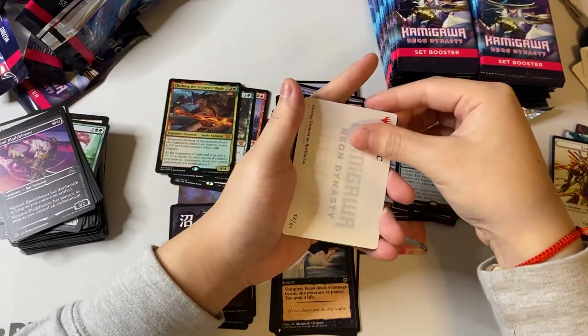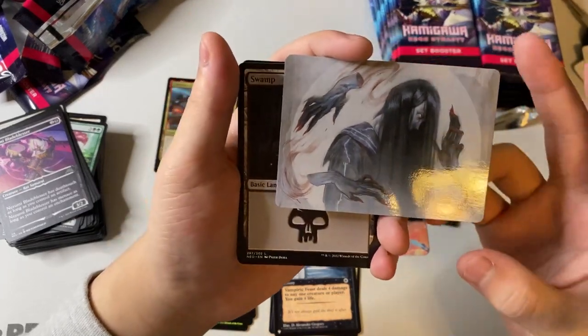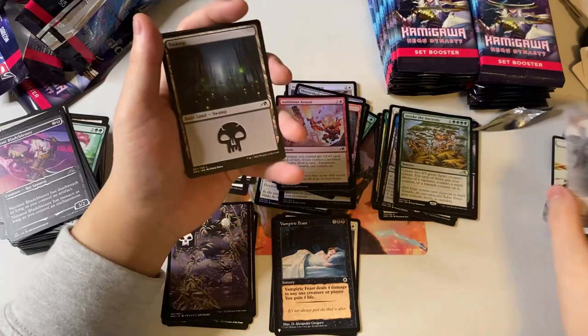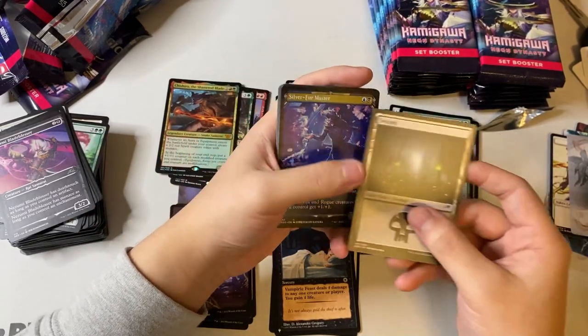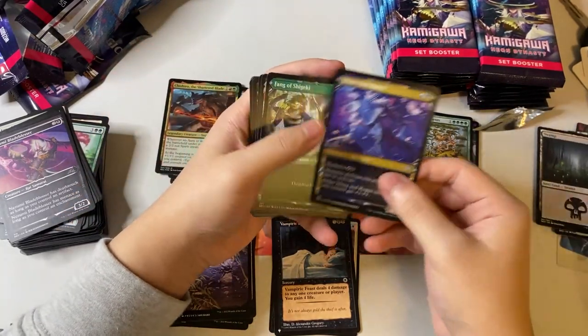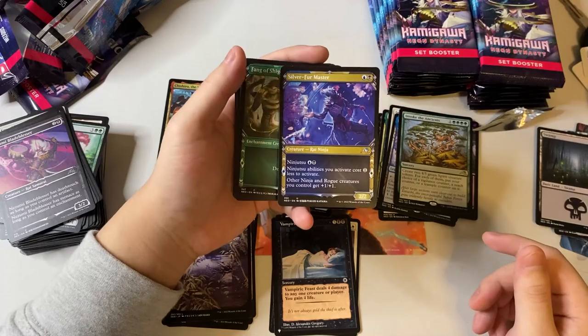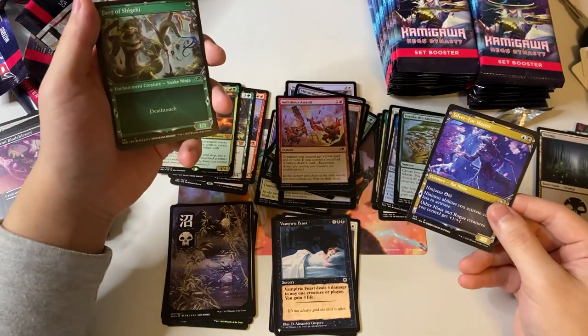Neon Dynasty artist series — we got some nice art, though the hands look a bit weird. We got Silver-Fur Master — some ninjutsu. I don't know how I feel about ninjutsu, it's all right. I'm gonna be trying to make a deck using ninjutsu, so let's see.